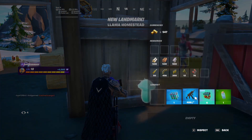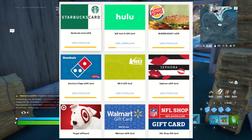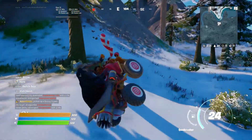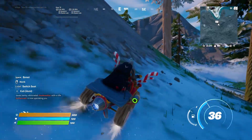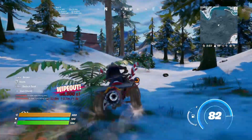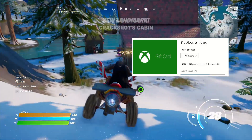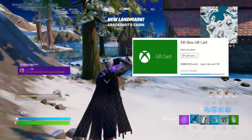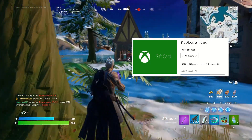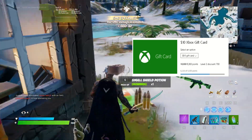Alright, so now once you have your points, it's time to redeem them for a gift card. There are many gift cards you can redeem here, but if you want to get V-Bucks, you will be redeeming a certain gift card depending on what platform you play Fortnite on. If you play on Xbox, it will be the easiest to claim your V-Bucks. You are going to redeem this $10 Xbox digital gift card. It only costs 9,300 points once you're level 2, which you can easily reach by earning 500 points in a month. Once you redeem this gift card, the $10 will be automatically added to your Microsoft account balance, which can then be used to buy V-Bucks in the Fortnite app on your Xbox.